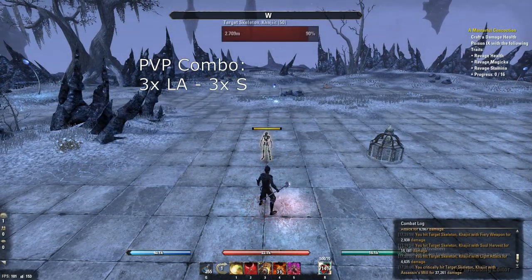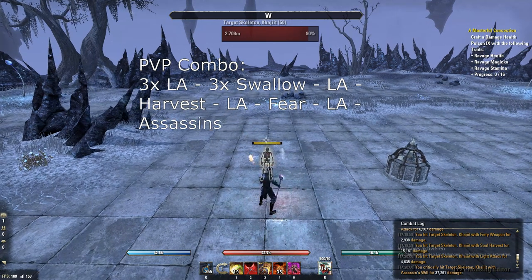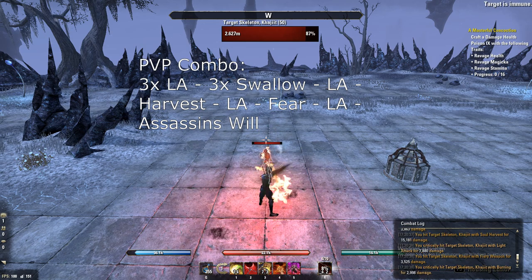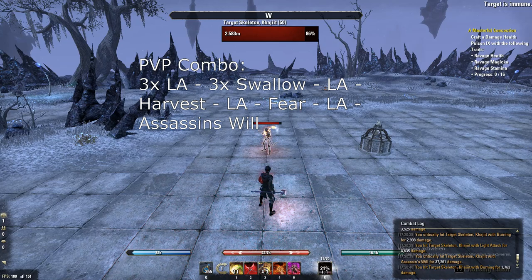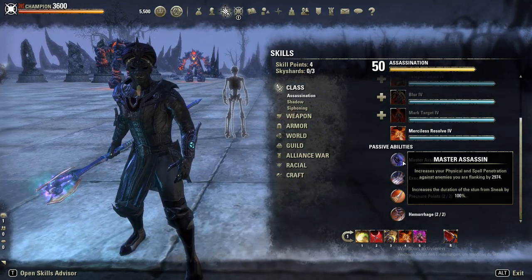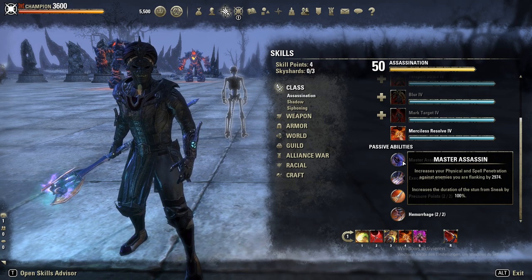The second PvP combo is similar to the first one, but this time with our fear. Do 3 light attacks in combination with 3 Swallow Souls. Then Light Attack into Soul Harvest. Light Attack into Mass Hysteria to stun the enemy and make sure Assassin's Will hits. Then use Impale if the target is below 25%, like before. By the way, try to flank the enemy before you start the combo for extra penetration, thanks to the Nightblade passive, which gives us almost 3k penetration.